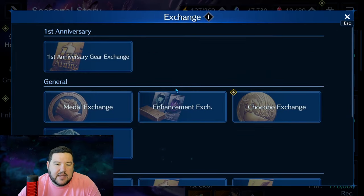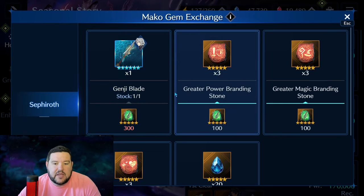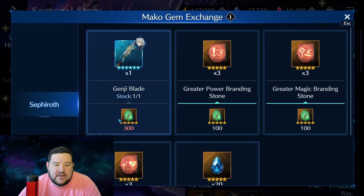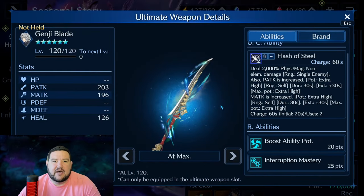The next thing I want to talk about is Genji Blade and limited ultimate weapons in general. There is a pity system — as I said in my pull video, every time you do a premium 10-draw you get 10 of these shards, and at 300 shards it's guaranteed. I've done 12 draws, so I have 120 towards 300. I'm hoping if this is featured on future draws over the next couple of weeks during the anniversary event that would be great, though I'm not sure that's going to be the case.